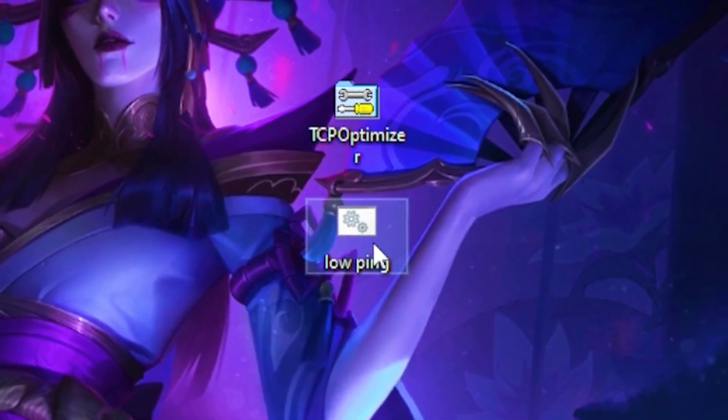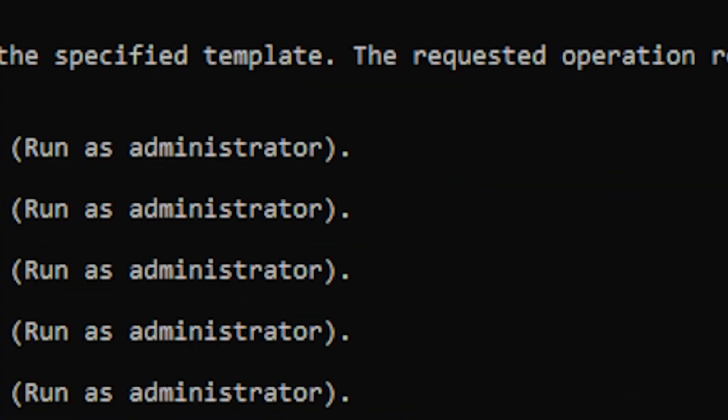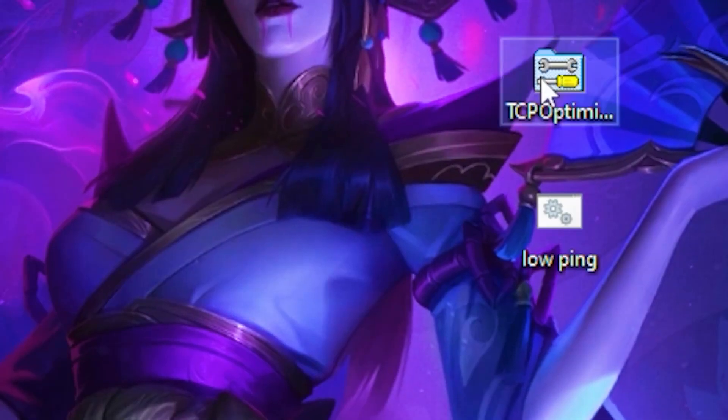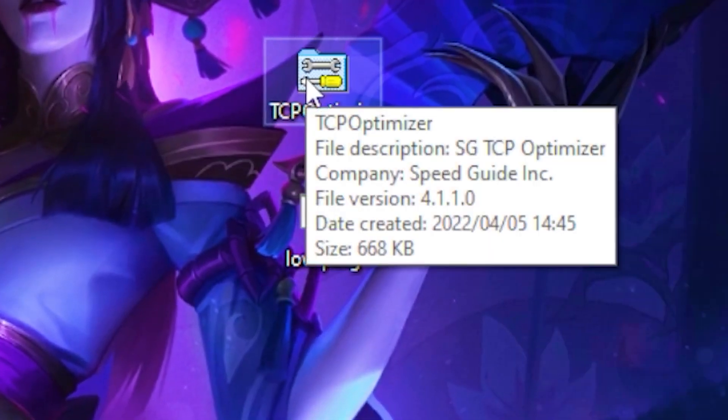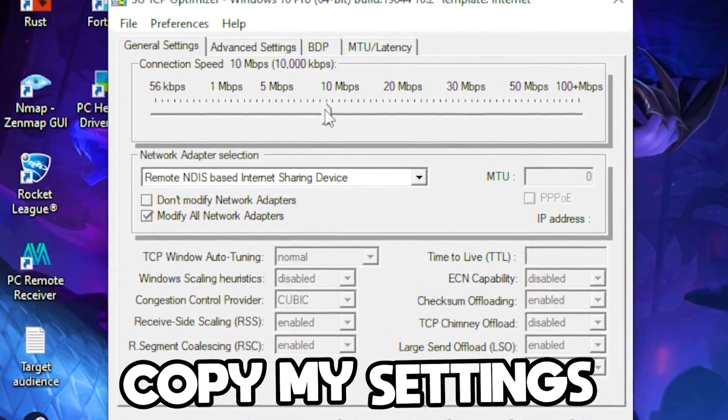Download those two files to move on to the next step. Once downloaded, run the low ping file — this will delete unnecessary processes on your PC and lower your ping. Then open up the TCP Optimizer.